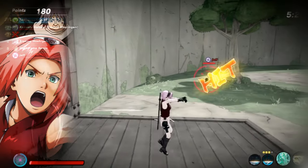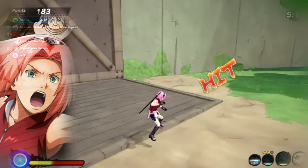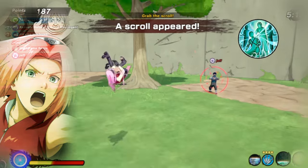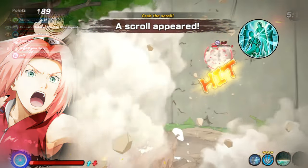This one was inspired from the battle where Sakura fought Sasori with Granny Chiyo. For our first Jutsu, we're using Flower Cannon. It's an amazing assist Jutsu that heals you and also boosts attack damage.